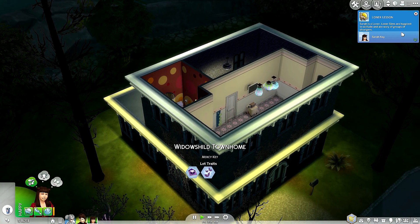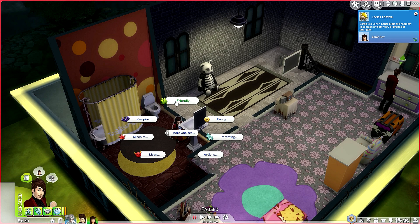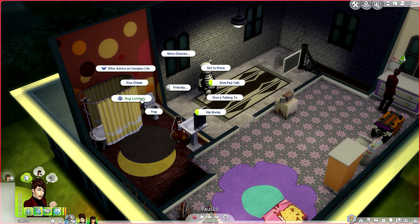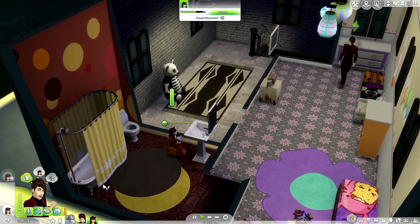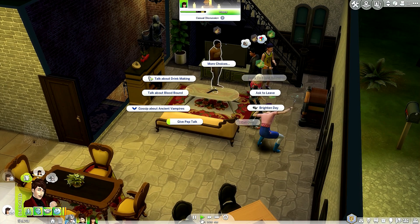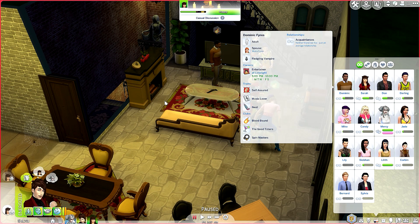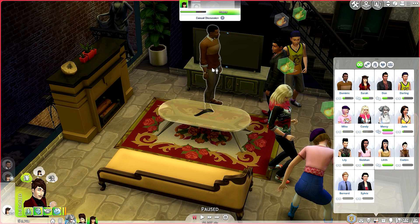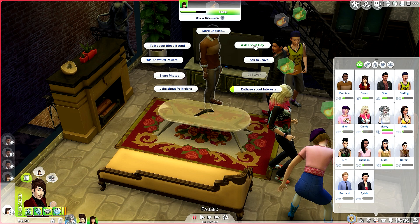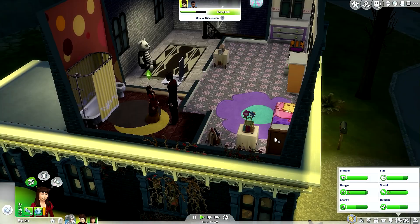We're back in live mode. What does she need to do? Hey dad, come over here and give her a hug — friendly interactions, express your love first and then hug lovingly. Nice. She needs friends. Dominic, come over here — keep chatting, get to know her, talk about blood bound, convince, brighten her day. Let's improve charisma. Hip bump is fine.